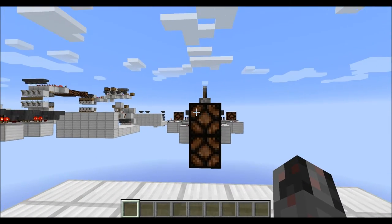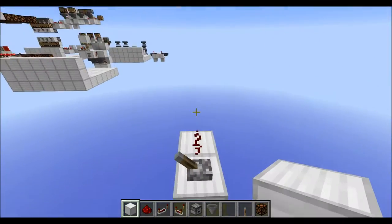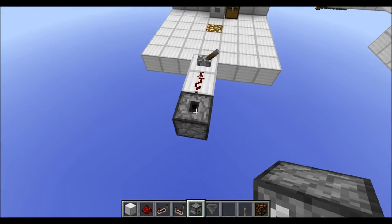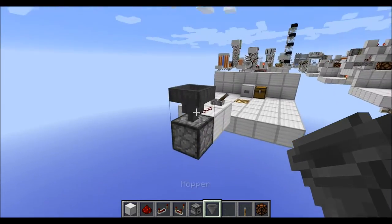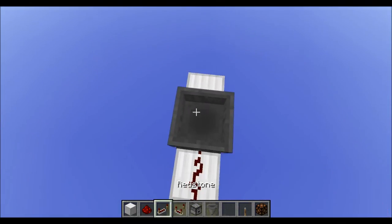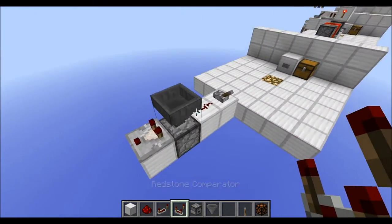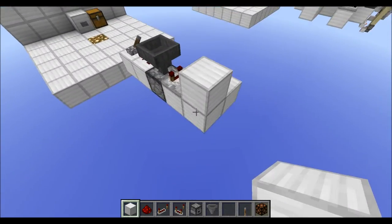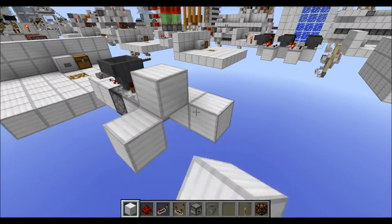So all that's left is showing you how to build this randomizer. Starting from the input, place your dropper facing upwards like this and the hopper facing downwards right on top. Then take an output with a comparator from the hopper, run this into a normal block, then place two blocks to either side like this.